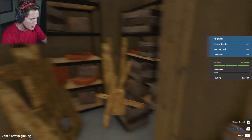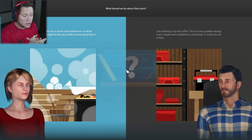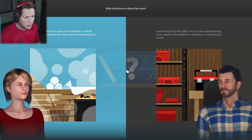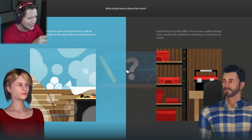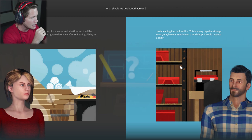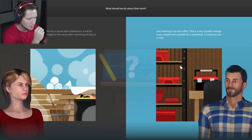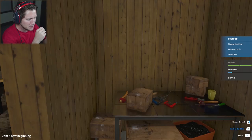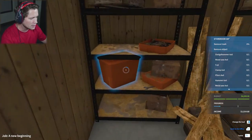Down here we've got another room. One option: this area is perfect for a sauna and bathroom — great to head straight to the sauna after swimming all day at sea. The other option: just clean it up as capable storage, maybe even a workshop with a chair. Nah, we're going with the sauna. Women are always right — let's get to work.